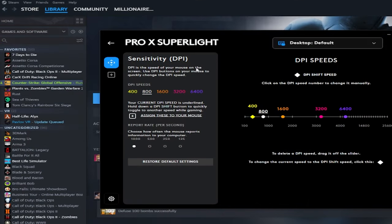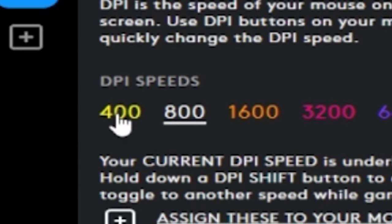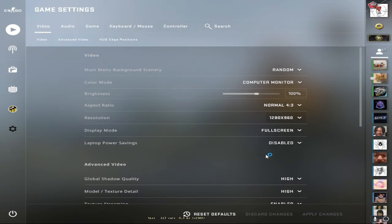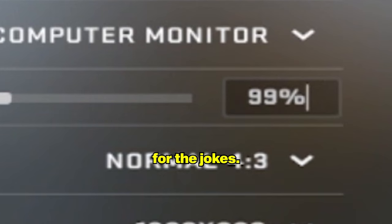I'm currently in the settings of my G Pro Superlight, which is the mouse that most pros use. I'm going to set it to 400 DPI. This is way too slow for me in Windows, but this is what the pros use in Counter-Strike. Then an additional setting — the brightness — is on average 99.68, so I'll just set it to 99%.